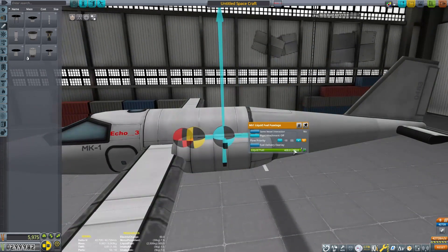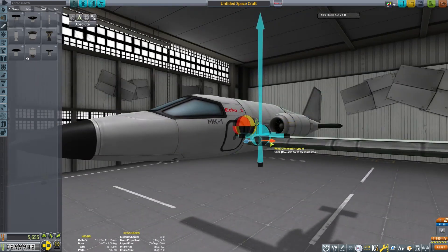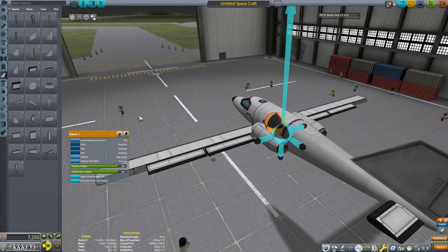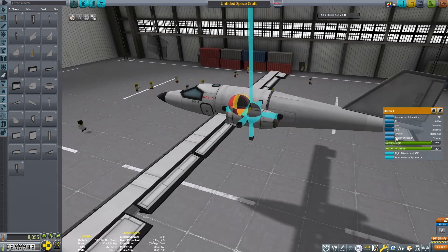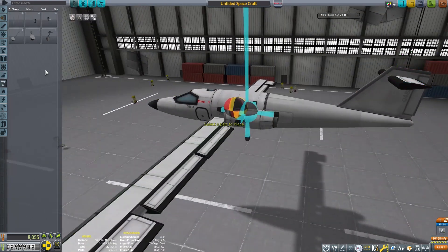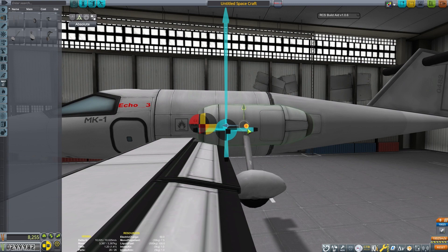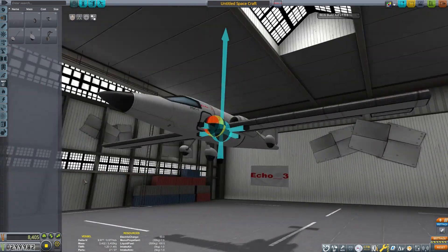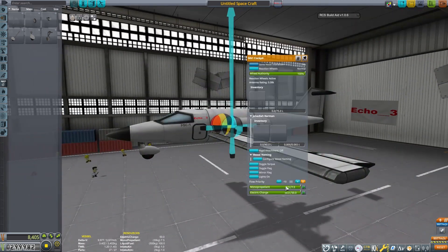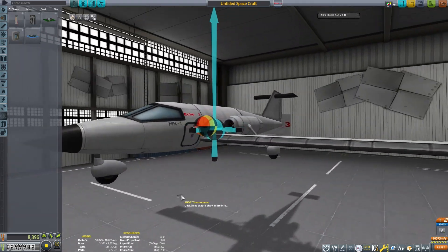Again, I'm using the RCS BuildAid, trying to keep the craft balanced as I'm building it. These are going to be our trailing edge flaps — I won't give them any control authority, so I'll be able to right-click on them and have them deploy, acting like flaps. They'll also help slow the plane down a little bit. For the landing gear, I want them a little bit behind the center of mass, usually right around where the center of aerodynamic pressure is — it helps keep the craft stable, but I want more weight on those back wheels than on the front.